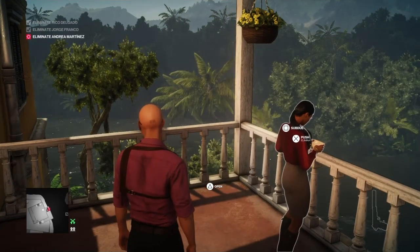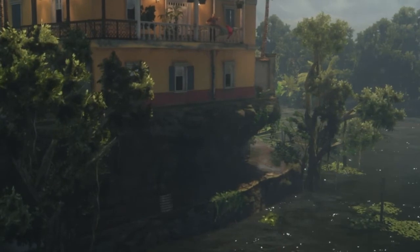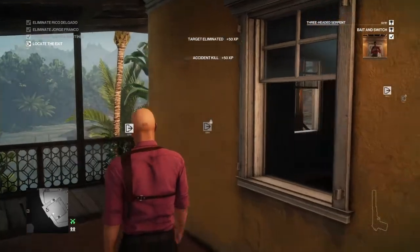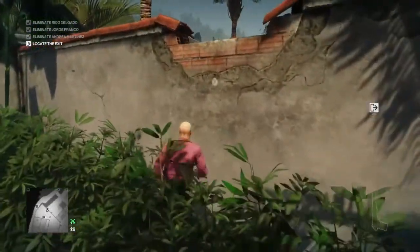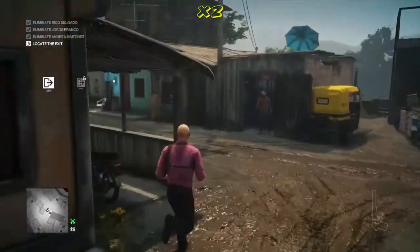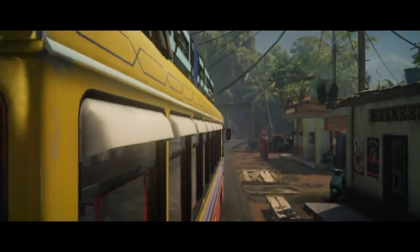At any point now we can just push her off the balcony. Over the balcony she goes, and the piranhas will eat well tonight. All targets neutralized — excellent work, 47, now head for an exit. So there you go, that will get you the bait and switch challenge. As Diana suggests, all we've got to do is make good our escape — exit the same way we came in via the wall, run around past the enforcer at the main entrance, through the village and back to the bus stop. Thanks for watching, I've been Anubis and I will see you all in the next video.